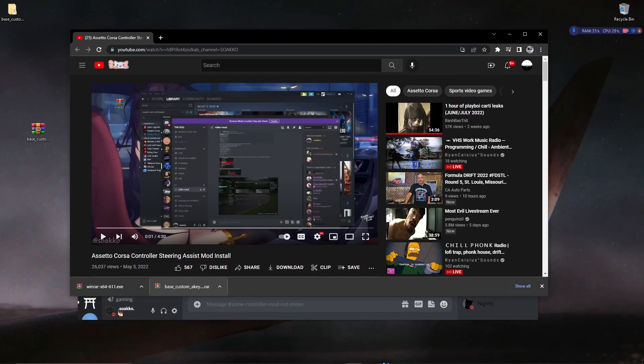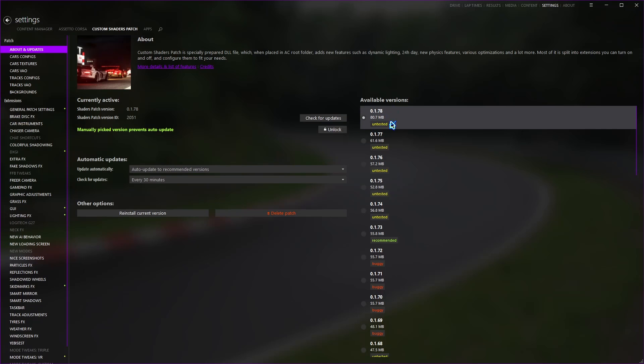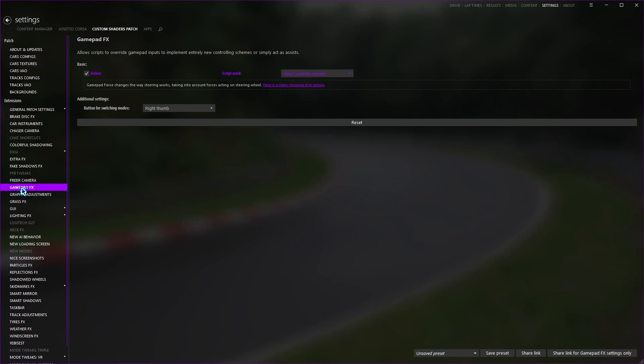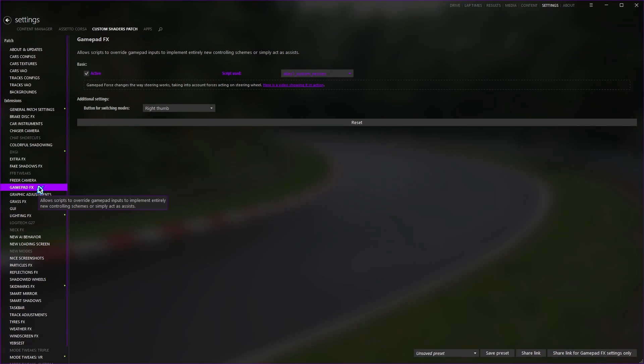Now load Content Manager. If you don't have Content Manager I'll have a link below the video - it's pretty straightforward, you download it, it asks where your setup is, and you point it to your setup location. Once Content Manager is open, click Custom Shaders Patch, go to Settings, and make sure you're on the latest version. If you're not on the latest version of Custom Shaders Patch, you won't see the important tab which is Gamepad Effects.